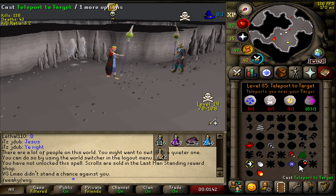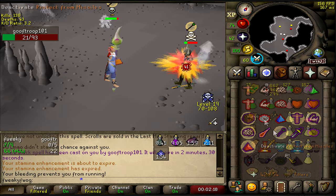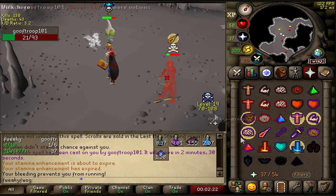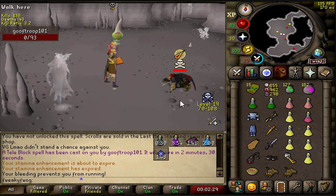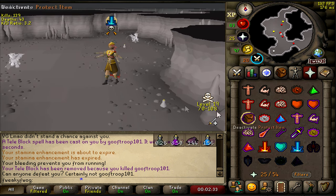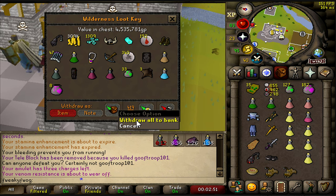This guy wants some of it too - full TB, he's at least risking a chain mace. Oh my goodness, stacked out! He tries to take advantage of me. This account's crazy - one mil from the first guy, more than I expected, and then from this freak, chain mace PK: 4.5 mil, wahoo!